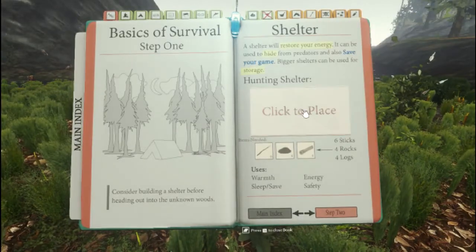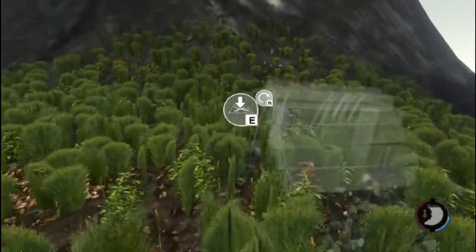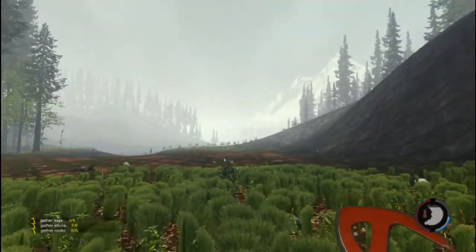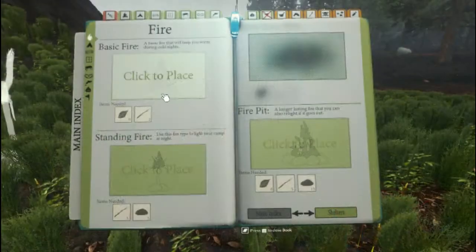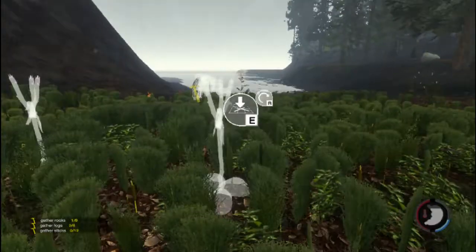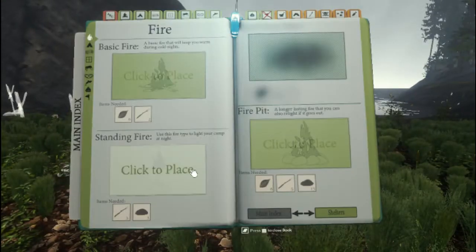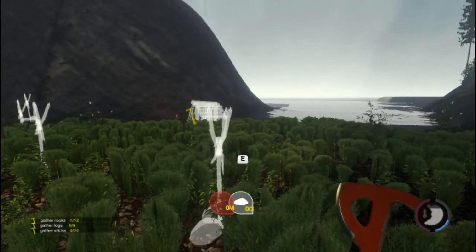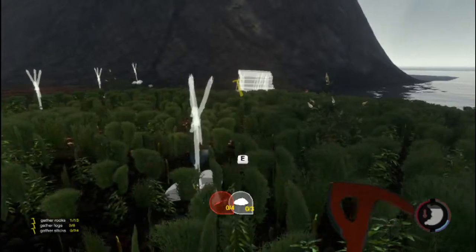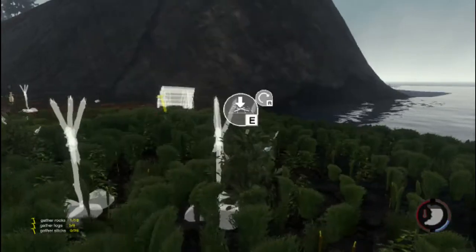When crafting, open up your book and follow the beginner's guide. Definitely build one of these houses and save your game — you can press Z when close to it to save. Long pole fires are the best thing to place; I recommend putting a perimeter of them around your area. Don't put them too close to your hut. The cannibals will stay on the outside — the bigger the gap, the more they'll come through. They take a few sticks, rocks, and leaves to make.